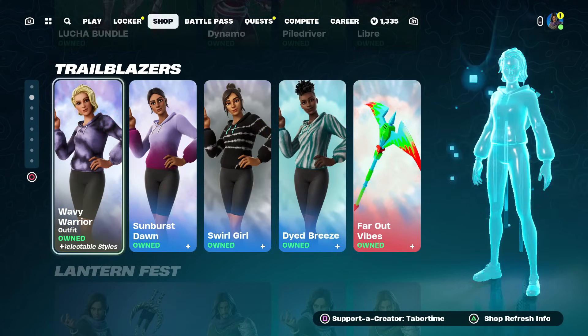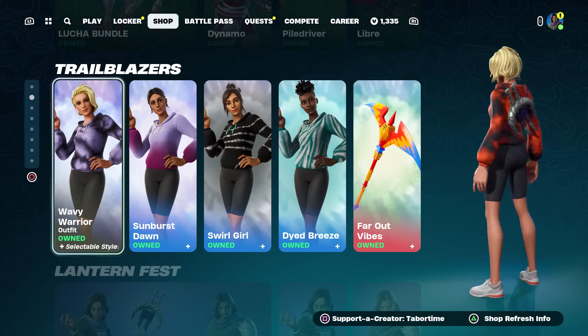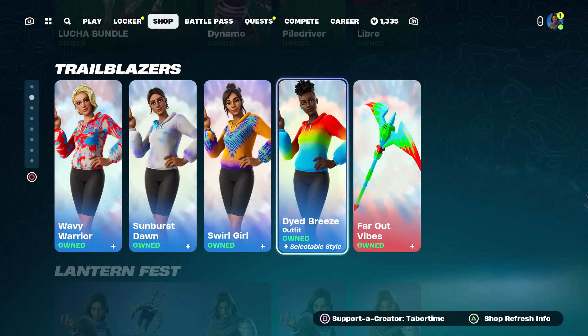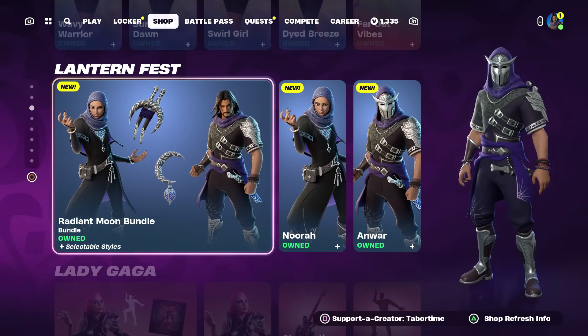We got the Far Out Vibes skins, which are pretty customizable. It's only the top part you can customize though — the pants will always remain the same. You can alter the tie-dye and that's about it. Same thing for the Far Out Vibes pickaxe — there's the one I made, nice orange and black and white.